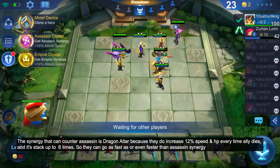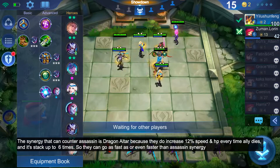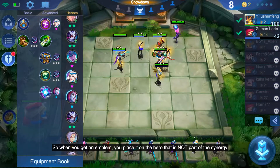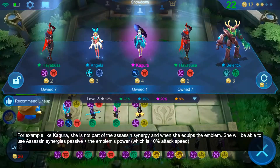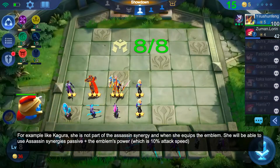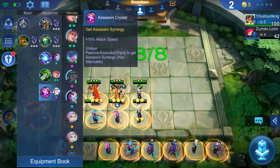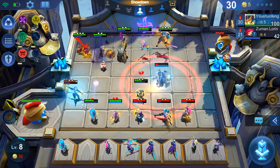The synergy that can counter assassin is probably Dragon Altar, so be careful of that. I'm going to put the assassin emblem on Kagura. The assassin synergy emblem means you can place it on any character that is not already part of the synergy — if you place it on someone already in the assassin synergy, it doesn't work. Now that Kagura has the assassin emblem, she is also part of the assassin synergy, so she hits faster and gets a 10% XP bonus from the synergy passive.